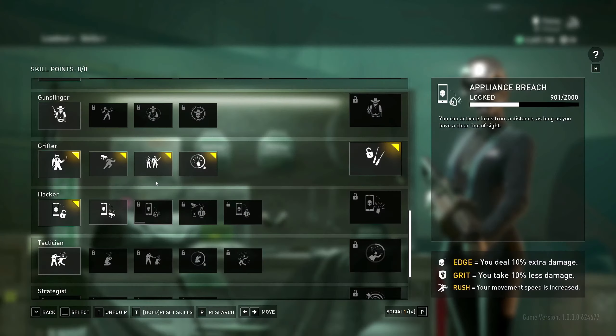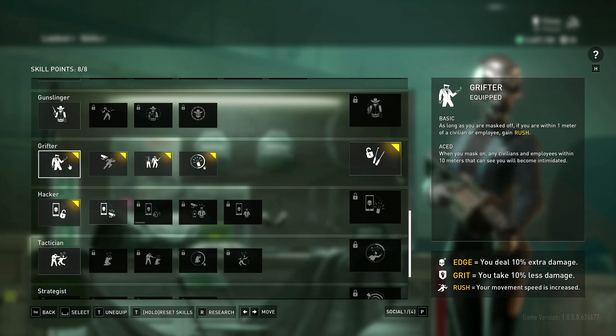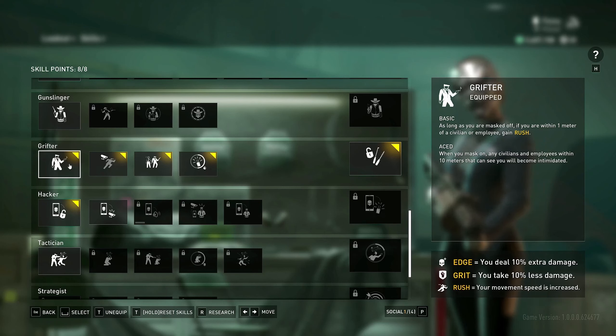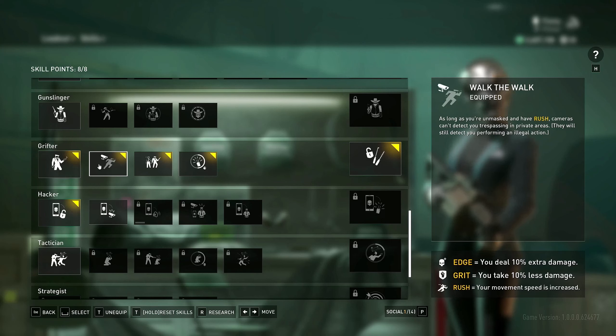The next tip I'd recommend is going for the Grifter skill tree. As long as you're unmasked and within one meter of a civilian or employee, you gain Rush — basically a speed boost. At first it doesn't seem that useful, but once you look at the other skills within that tree, they are very useful for stealth.